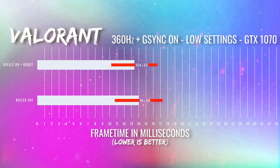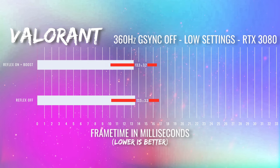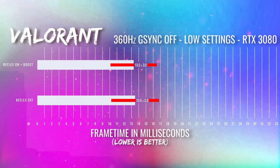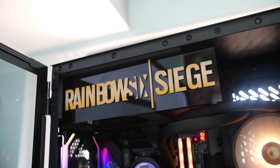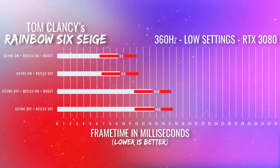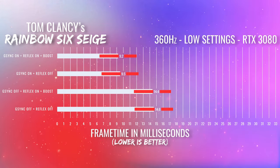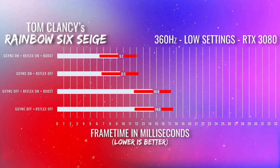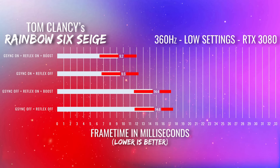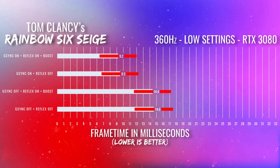When we step across to the 360 Hz realm, it gets a little trickier — it depends on the game and settings. For Rainbow Six Siege, you'll want G-Sync on, at least with the 360 Hz ASUS ROG monitor. In some cases we went from 14.6 milliseconds down to 9.2 milliseconds on average. For a professional gamer playing for money, a 33% drop in input latency is quite sizable and nothing to be ignored.